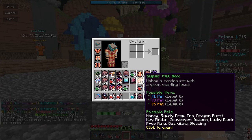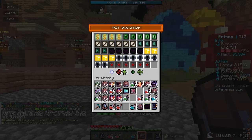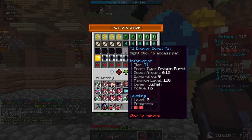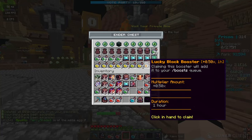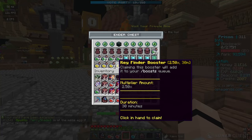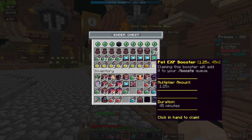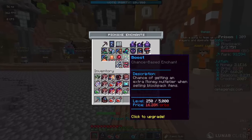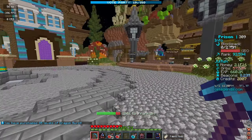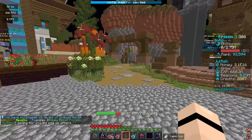We also got some super pet boxes — we're going to claim those, delete the beginner pets, and hopefully we don't get any two or six dragon burst pets. We also got crazy boosters from the Easter eggs, like a 1.25x pet booster and a lucky block booster — all sorts of stuff. We also unlocked a ton of orbs which we're just going to drop on dragon burst.